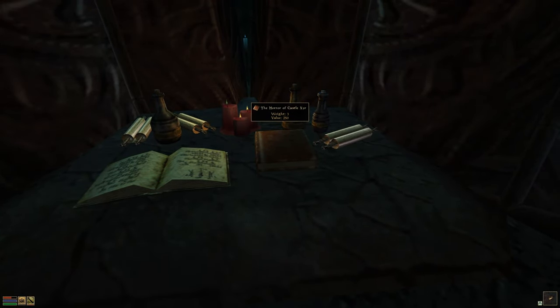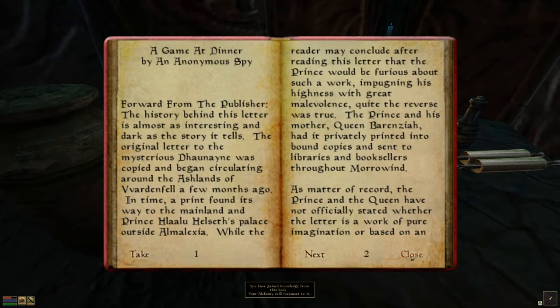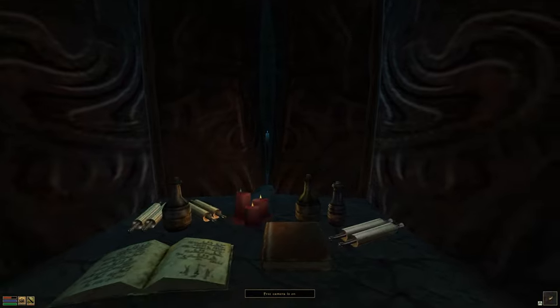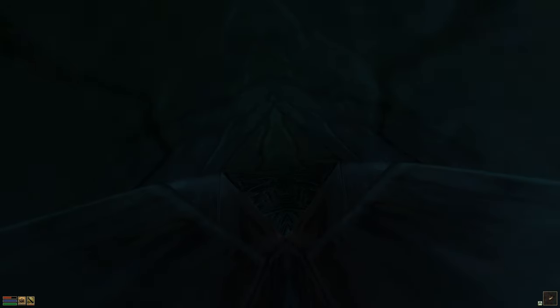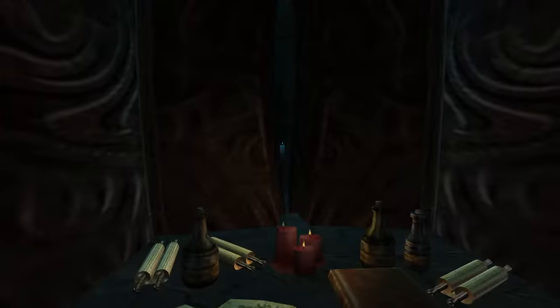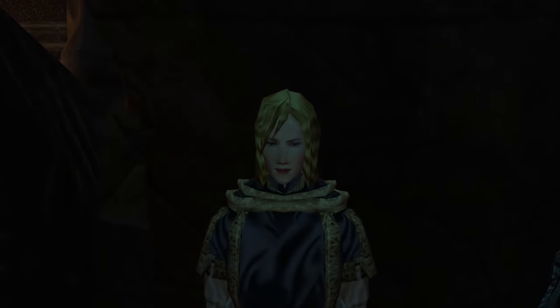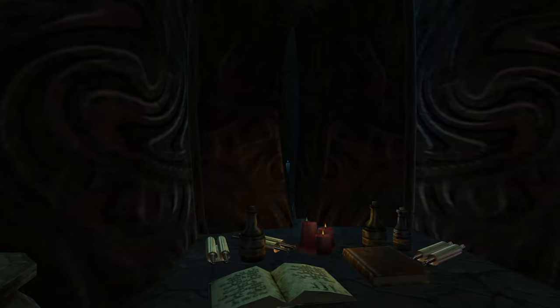On this little table we've got 'The Horror of Castle Xyr' destruction skill book, 'A Game at Dinner' classic Elder Scrolls book, a good alchemy book, several really good scrolls and potions, a nice red candlestick. And what's that in the corner - why is there a candle all the way back here? Who even lit that? There must be a little worm with a long stick back there. Let me do a little wide shot here.